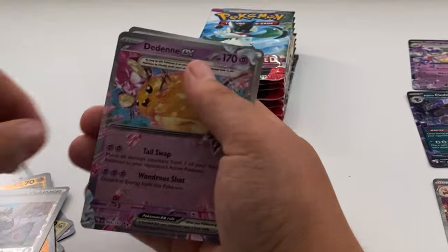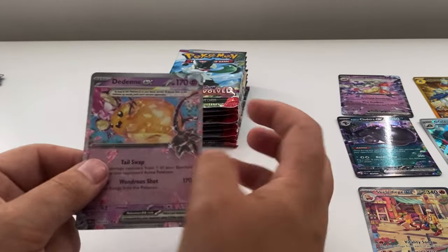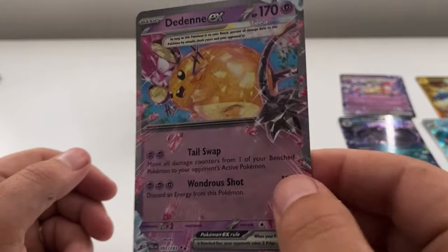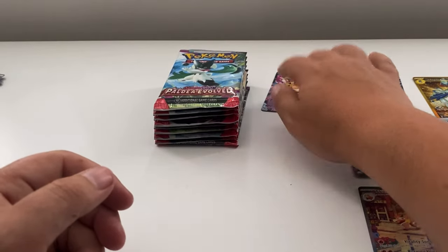...a Glabsio and a Dendenne EX! There we go guys — that's one of the Tera ones as well. We've had two Tera EXes today. I pulled the fellow out on my last one too.